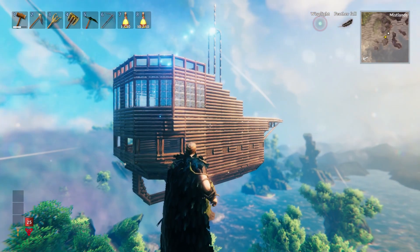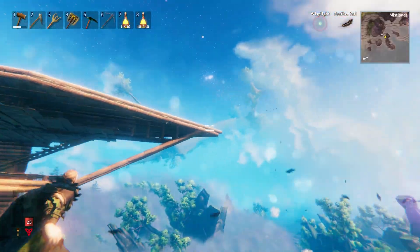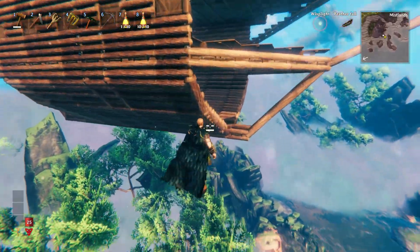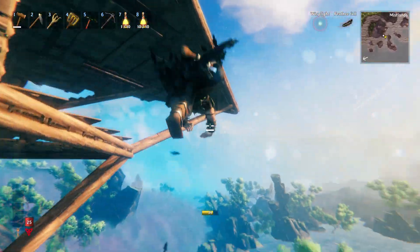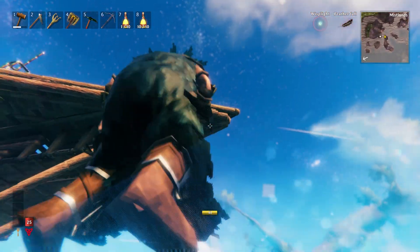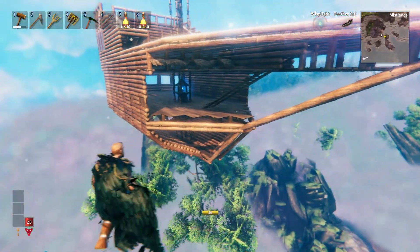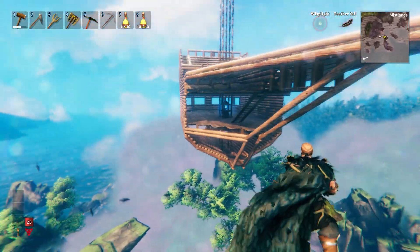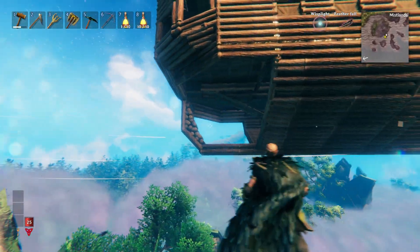I've completed most of the walls. However, there are some that are super difficult — all of this in the front here — because everything is going to have to be put at an angle and everything is going to be super custom. And also because this kind of juts out a little bit, I'm going to have to make it extra custom. So it's not going to be easy, but I'm going to do it. This area back here is also going to be kind of difficult.